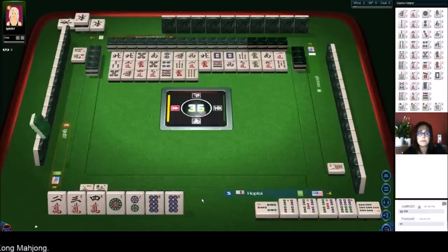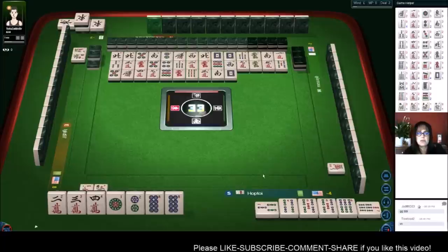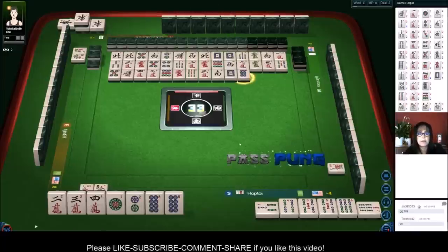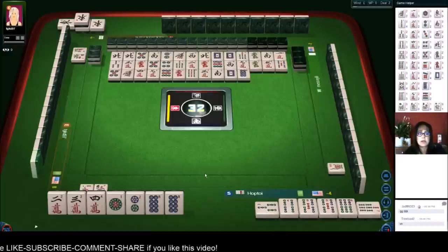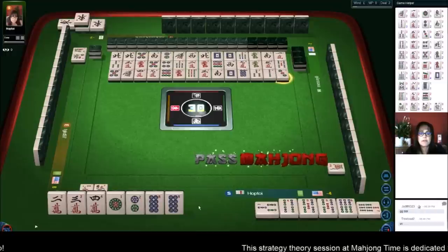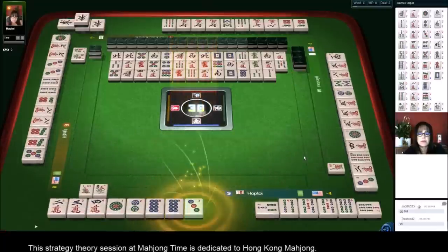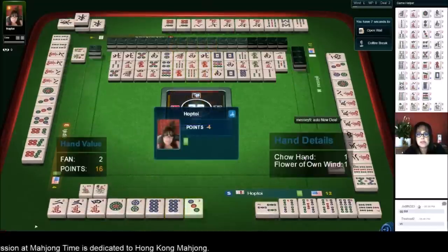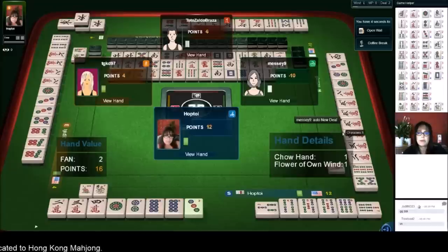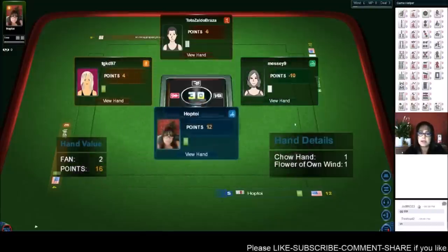Three dot to win and there are none out. Nine bamboos, three characters — we're good. We need a three dot to win, all chow, and our own flower. So that will be a two fawn hand. Eight dots — we're going to pass on that. We're ready to win on a three dot. Three bamboos, two bamboos — there it is, Mahjong! We have all chow, all three in a sequence, and that's two fawn. Two fawn equates to 16 points, so we're back in black — no longer negative. All chow is a very small hand, but only the winner gets paid.